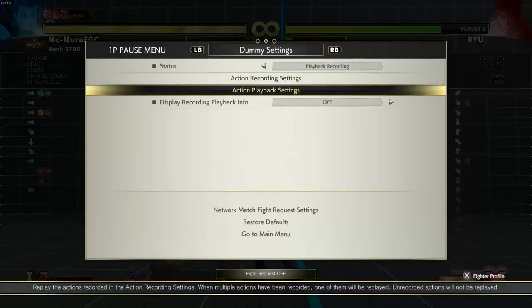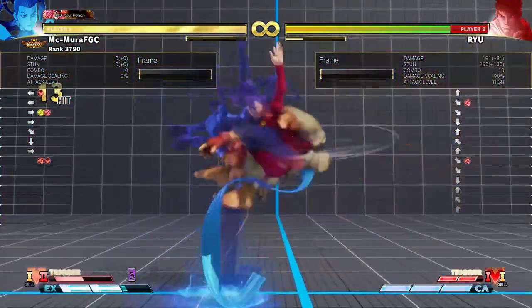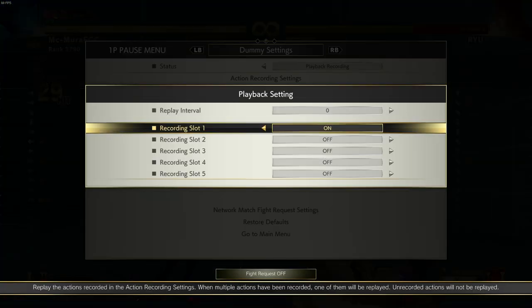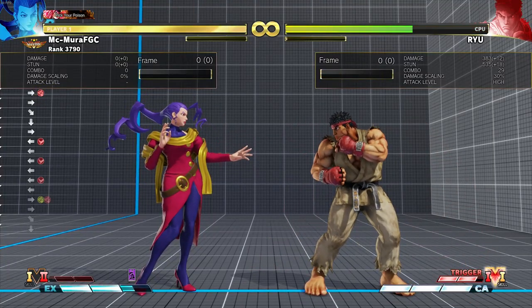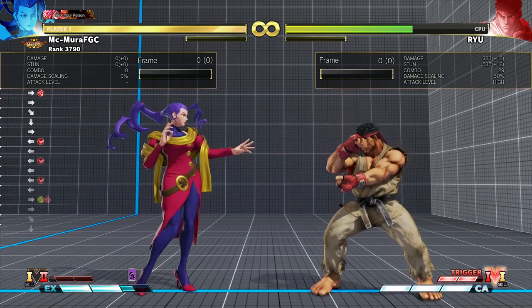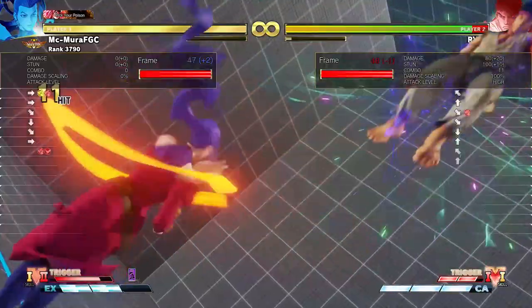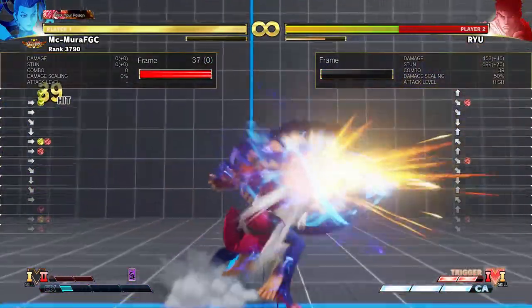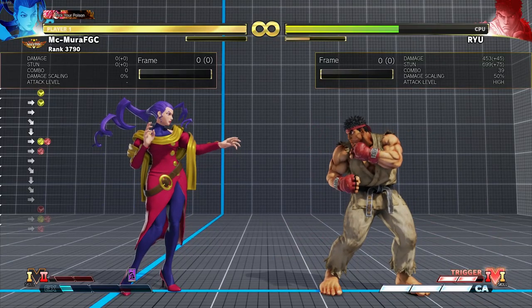Let's take a look at an easy option. Activate V-Trigger and into heavy punch DB — this was 380 damage for a very easy combo, and we almost built half our bar back. You can dump even more damage into this and still keep it simple: heavy kick into DB, heavy kick into DB, and medium spiral. This one is very simple — 450 damage, though you spend 3 bars, so it's more costly, but very easy to do with very high damage output.